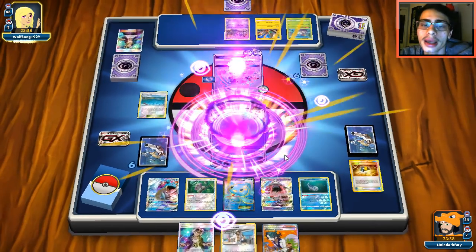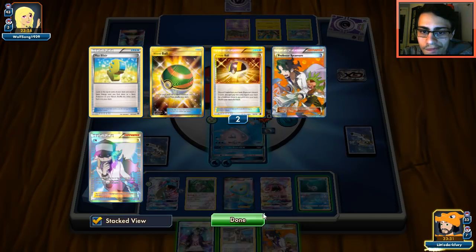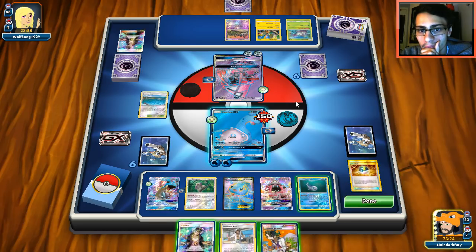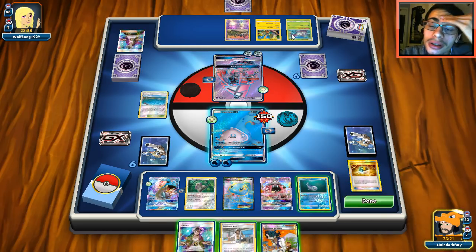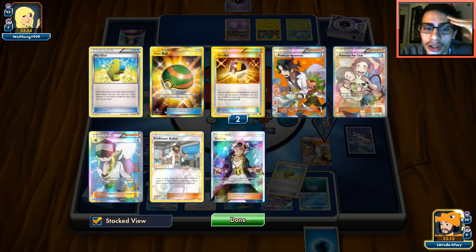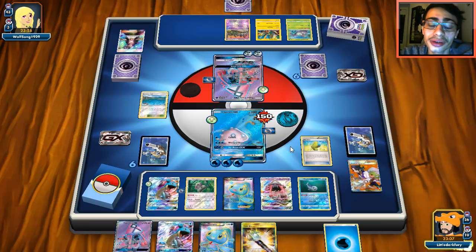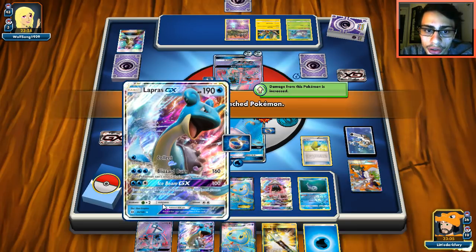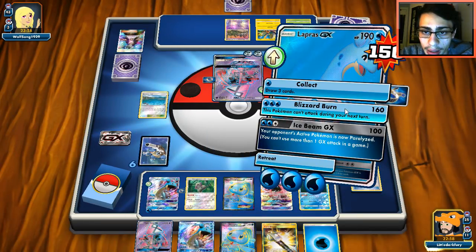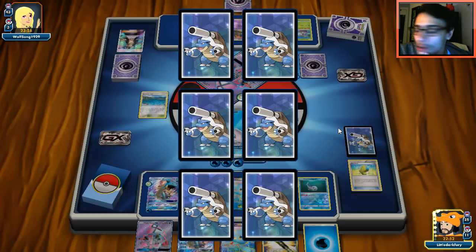Okay change of plans unless we can draw an energy or a Choice Band. I could Guzma and... Oranguru gives me one card I need. I think I'm just going to Sycamore and hope for the best. I really don't like losing that Kukui though. Hopefully this Max Elixir hits — oh it did, okay. If we build Lapras up quick enough we can Lele for the other Kukui maybe. Lapras has 40 HP left so this Wimpod won't knock me out unless he finds a Choice Band. We'll take our two prizes.